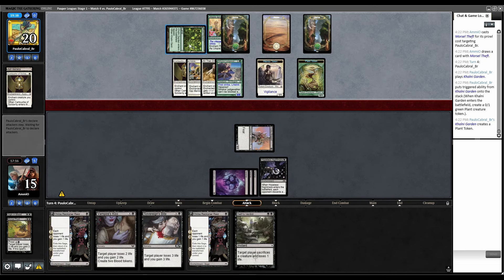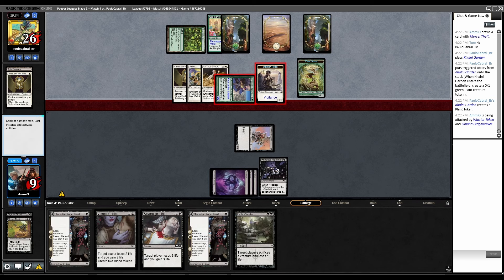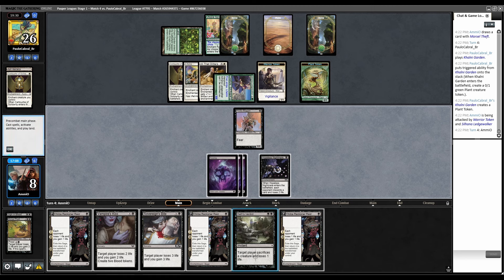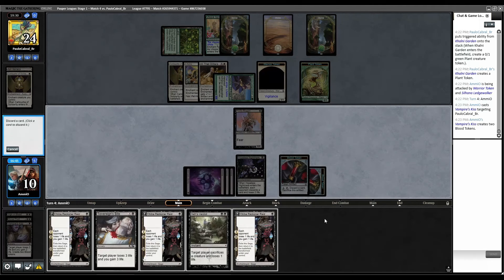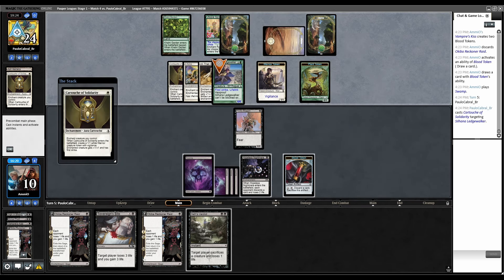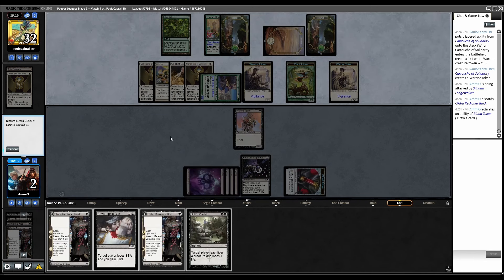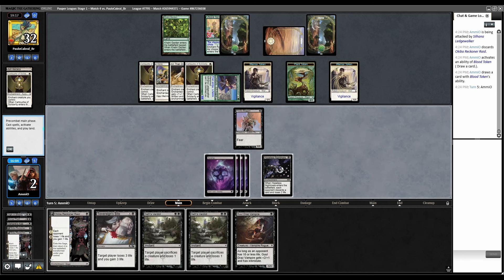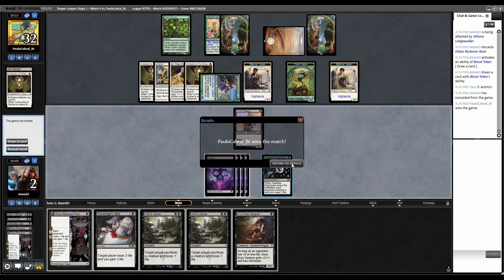Combat, swing — we just have to draw an answer. Morsel Theft with Prowl. There's a Verdict finally — not that it's going to help with the Warrior token in play. Their top deck was Colony Garden. My only out now is Crypt Rats because I've got to get rid of the rest of this, but I'm going to die in two attacks. Vampire's Kiss then Blood away — discard Okiba. Land — I just have to keep Blooding. Even if I draw Crypt Rats at this point I still lose. They top decked another Cartouche. Double Verdict. Doesn't matter — we're still dead. Can't target a creature and it's unblockable. Magic.